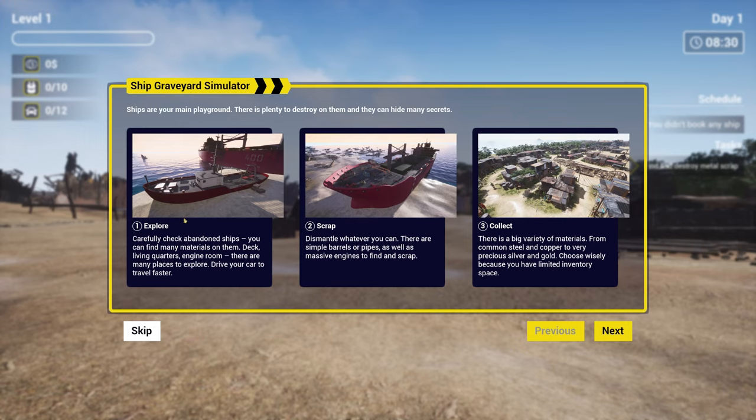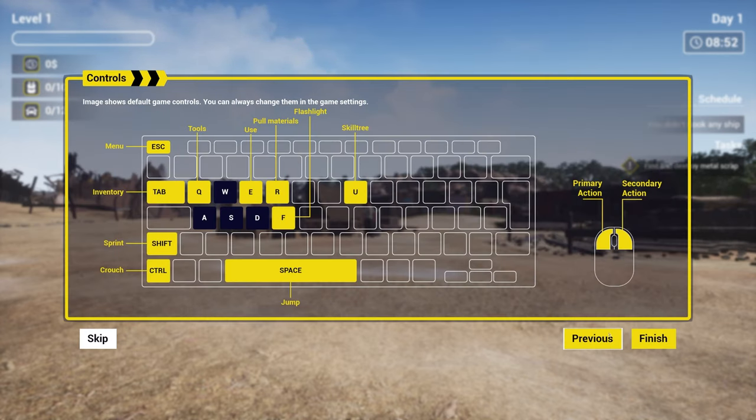We can check abandoned ships, find materials on them, break them down, and drive your car there to travel faster. Dismantle whatever you can — simple barrels or pipes as well as massive engines to find and scrap. On the really large ships, you can even break down the sides of them, which I presume means you can get to more stuff. There's a big variety of materials from common steel and copper to precious silver and gold. You have limited inventory space. Controls look pretty straightforward.